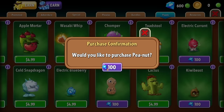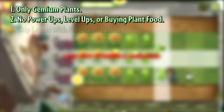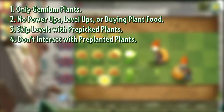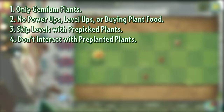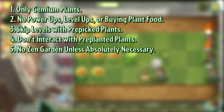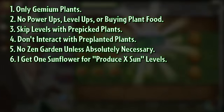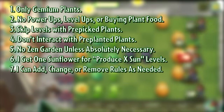Let's kick this off by going over my rules. I can only use Gemium plants — these are plants that are bought directly with gems from the shop or from the almanac. I'm not allowed to use any power-ups, level up plants, or buy plant food. I'm allowed to skip levels that pick some or all of my plants. I'm not allowed to interact with pre-planted plants — for example, I can't use plant food on a plant already on the field. I'm allowed to use the Zen Garden, but only in the most extreme circumstances. For levels with a sun production requirement, I'm allowed to plant one sunflower. And lastly, I'm allowed to introduce or modify rules mid-challenge.